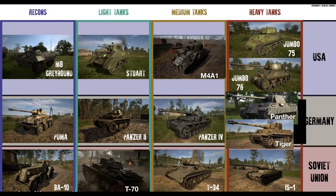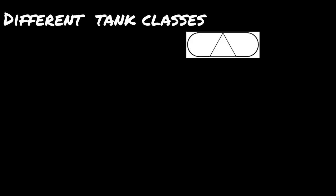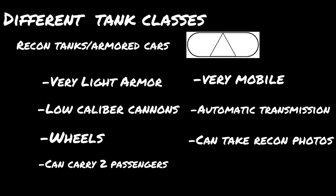Moving on to different tank classes — here is a diagram of all the different tanks and their map designators, so pause the video and screenshot it if needed. Starting with recon tanks or armored cars: these are very lightly armed, lightly armored, but very fast tanks that can go around the battlefield at blazing speeds. They're used for ferrying recon teams, doing reconnaissance, and hit-and-run tactics. They're not really built for frontline engagements. Use these to speed around the map, taking out supply trucks, half-tracks, and flanking enemy tanks.